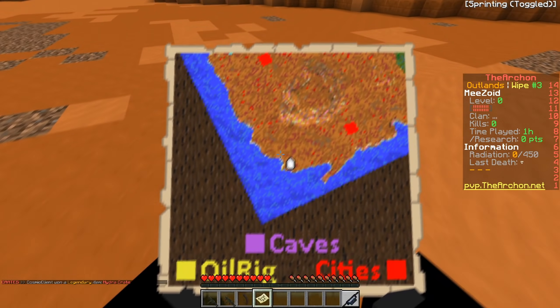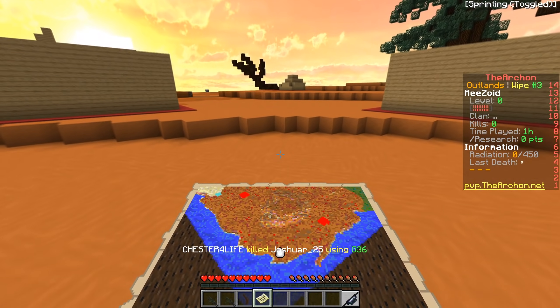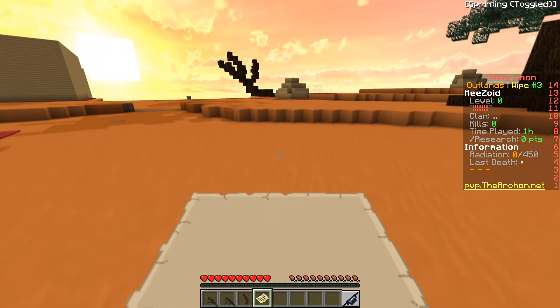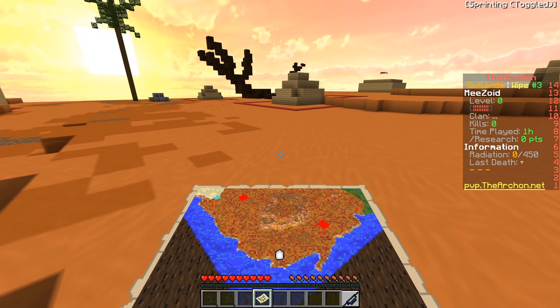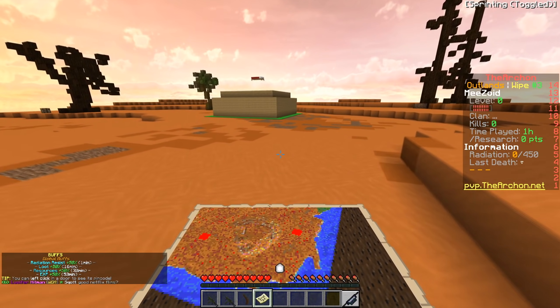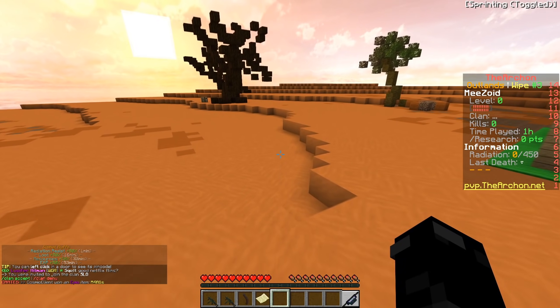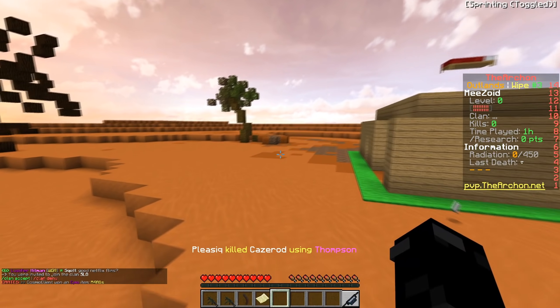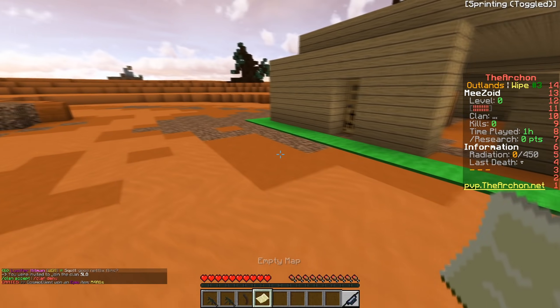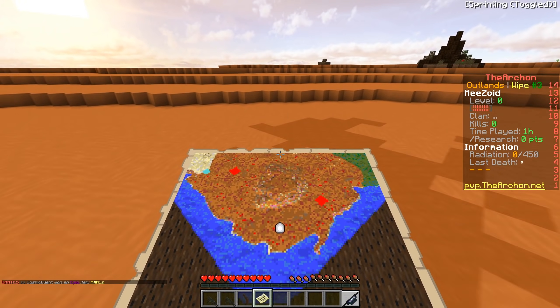We're in the corner of the world, so I might have to drive this ATV and find a new place. This is the third wipe of Outlands and it's going to last around three weeks, so if you guys want to hop on and play it's a pretty fun map. While I was AFK at spawn, someone dropped me a UMP and an ioka, so I'll keep those. I also have a bunch of kits but we need to find a place to settle first, make our base, some chests, and we should be good.